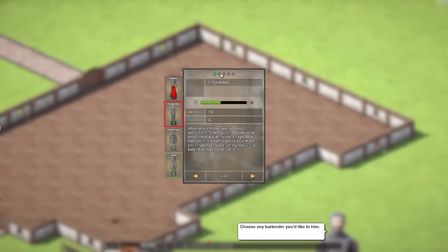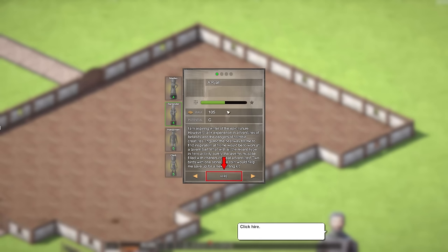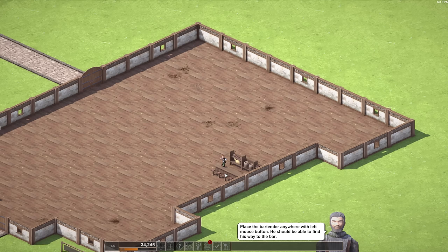Oh, there's more than one — can you hire different people? Here we have A. Ryle: 'I'm an aspiring writer of an epic nature. However, I lack experience in adventures of far lands. I figured the best way to find inspiration would be to work at a tavern bar — with all the recent hype in hero activity, surely the taverns must be filled with chatter of great adventures. Two birds with one stone.' He's dancing around! Place the bartender anywhere with the left mouse button — he should be able to find his way to the bar. Let's put you over here. Excellent.